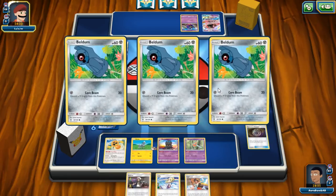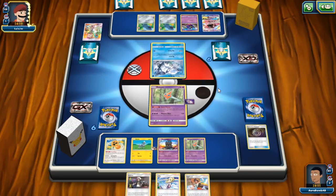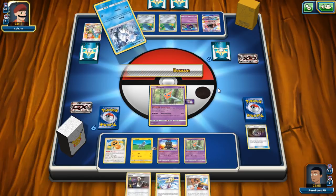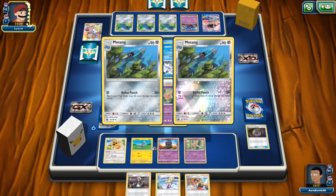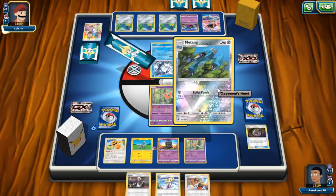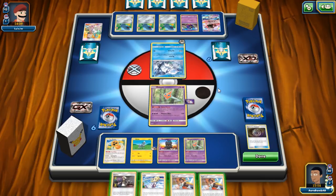We need to find Shrine of Punishment, Heat Rotom, and make sure a Choice Band gets attached for Heat Rotom. Unfortunately we hit for resistance when attacking with Psychic Rotom against Metagross, which is bad. It's going to take a while to win this game — hopefully they miss enough Max Potions. I'm drawing three off this Sightseer, so I'll play it.